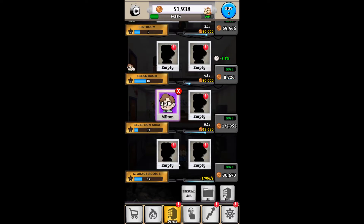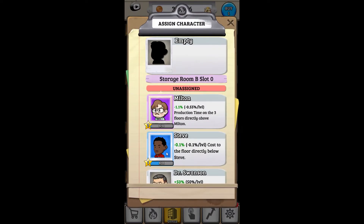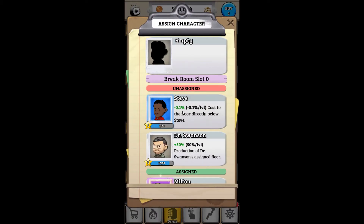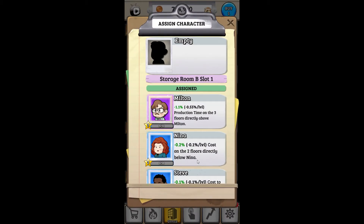It looks like we can assign some more people as well. I actually want to take him out of there — let's put him down in the basement. Then let's get who do we got — put him there, and we'll put Steve here. Is that all we got? Yeah, I think so.